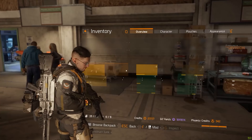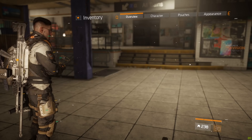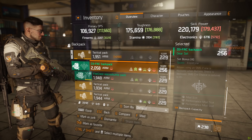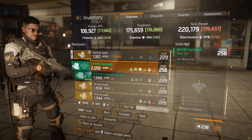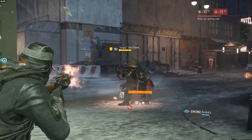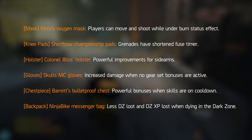The first new gear set introduced in Patch 1.5 is the D3-FNC set, previously known as the frontline gear set — the one that supports the ballistic shield. The two-piece gives 15% extra protection from elites, the three-piece gives 30% more ballistic shield health, and the four-piece allows you to use an SMG while holding the ballistic shield, but all critical hit chance will be removed from the weapon. We're also getting named gear for the very first time, which can only be found in world tier 5 or in the survival game mode. These come with one talent and unique, powerful bonuses that boost different playstyles.